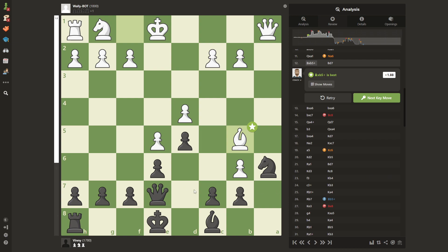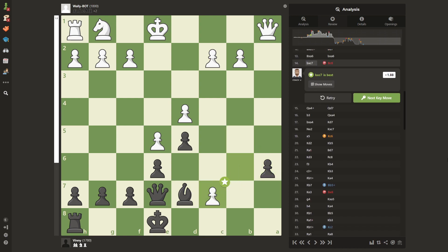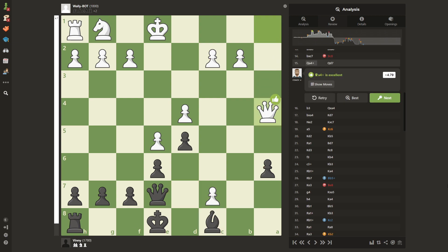I lost a pawn. Probably the best move was just going here. I went here because I wanted to trade, but now I lose another pawn. I went here because I wanted to attack this pawn and defend this one, and as you can see I'm completely lost — down two pawns against a 1800-rated bot. The bot gave me a check, and I went for a queen trade, which is bad because look at this bishop — it's doing nothing. I'm down two pawns, so if a queen trade happens I'd win this pawn but the bishop is pretty bad and I'm still down a pawn.